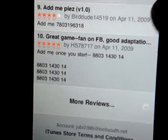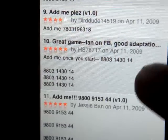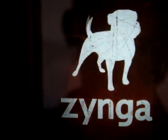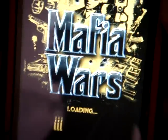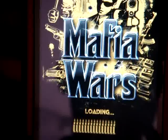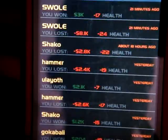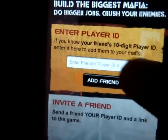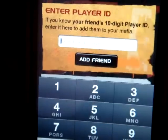So what you would do is go back and forth, write down as many codes as you can. Just write them down and then go back to Mafia Wars and go to recruit. Then type them in and add them one by one.